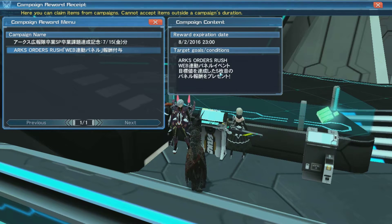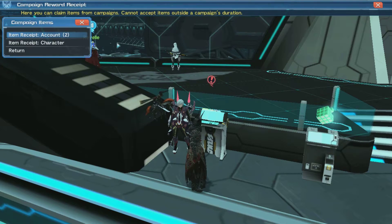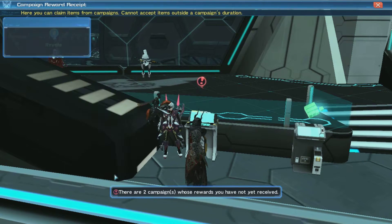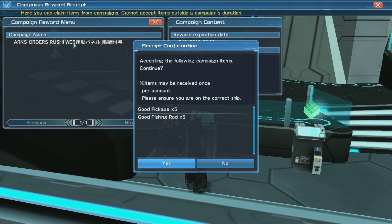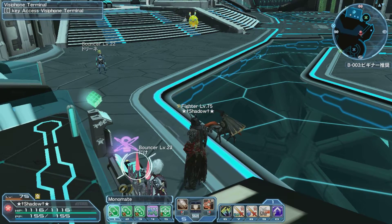Half of the time it's in Japanese even if you have Tweaker — I don't even know what I did. But if you're new to the game and you see an exclamation point above the visiphone, make sure you click on it, click on the campaign reward receipt, click on the first one, and grab these items before they expire.